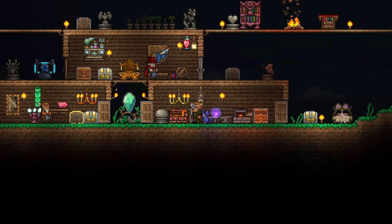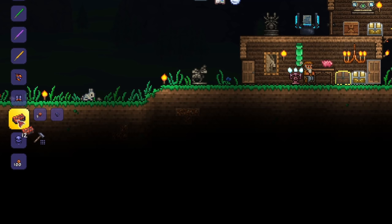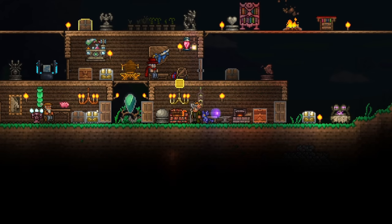Once you're done, craft Hellstone bars with the ore and obsidian — you will need one obsidian per bar. Next, craft the Molten Pickaxe with 20 Hellstone bars. This will help us mine hard mode ores, so you can't skip out on this.